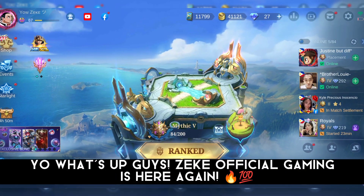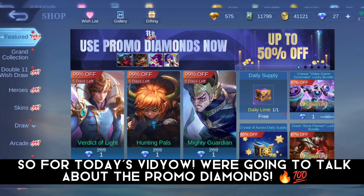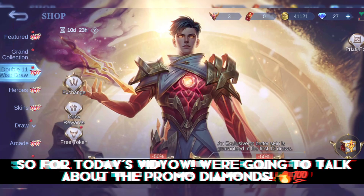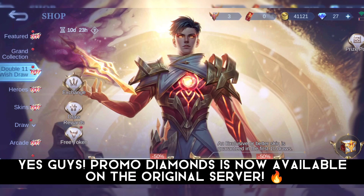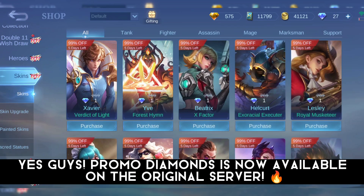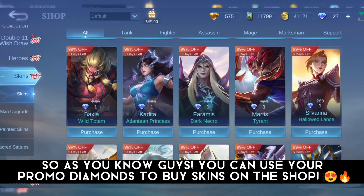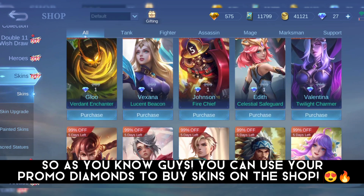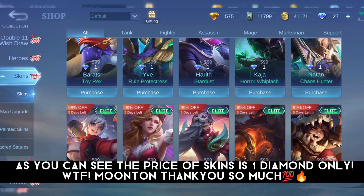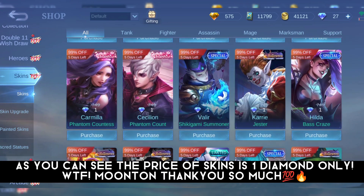Yo what's up guys, Zeke Official Gaming is here again. For today's video we're going to talk about promo diamonds, which are now available on the original server. You can use your promo diamonds to buy skins on the shop. As you can see, the price of skins is one diamond only — WTF Moonton, thank you so much!